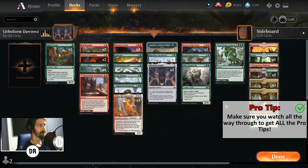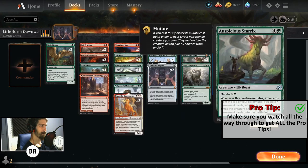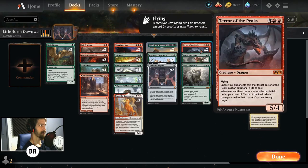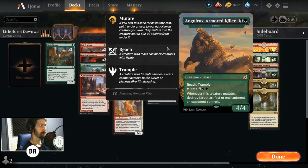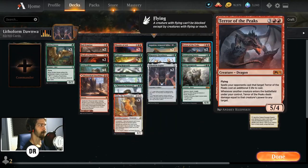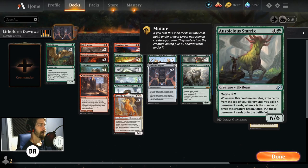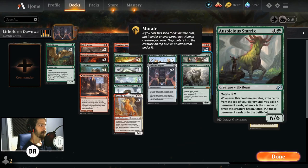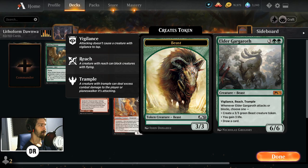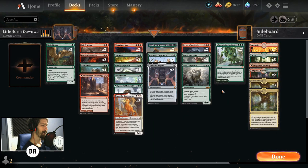Migratory Greyhorn, Lithoform Engine — as we said, can copy literally everything in your deck. Terror of the Peaks is really good and since we're playing things like Sterics and Elder Gargaroth, it can hit. Gemrazer, Migratory Greyhorn — copying these things obviously, and if we have Scute Swarm mutated and then we're copying our Scute Swarms with Terror of the Peaks, that's gonna be one big bad machine gun effect. Sterics of course helps us draw out all the permanents we want on the battlefield all at once, and Elder Gargaroth is just that big bad creature we want to be copying with Lithoform.